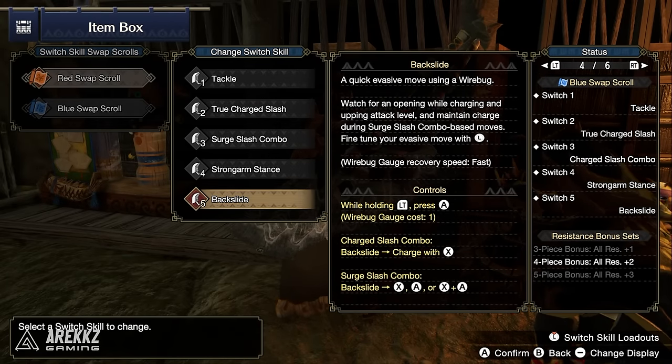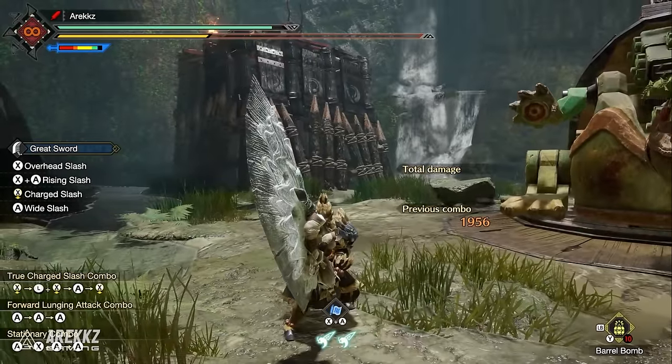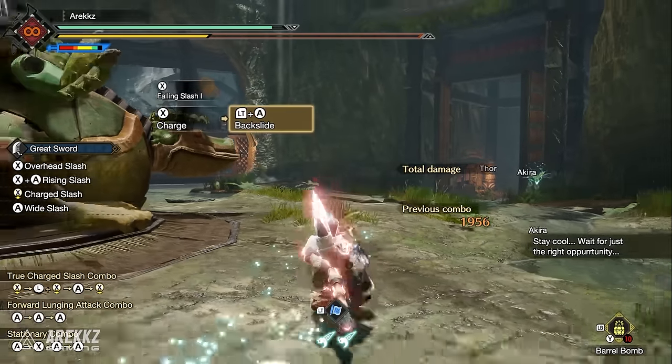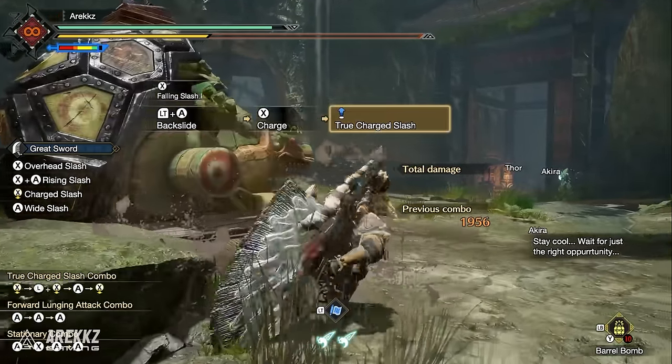Finally for Great Sword, you have the Backslide — a quick evasive wire bug move. You watch for an opening while charging, upping your attack level, and can maintain charge during the Surge Slash Combo or other stances. Just as you may have previously charged and tackled to quickly reach TCS, you can use Backslide for the same purpose, skipping charge levels.